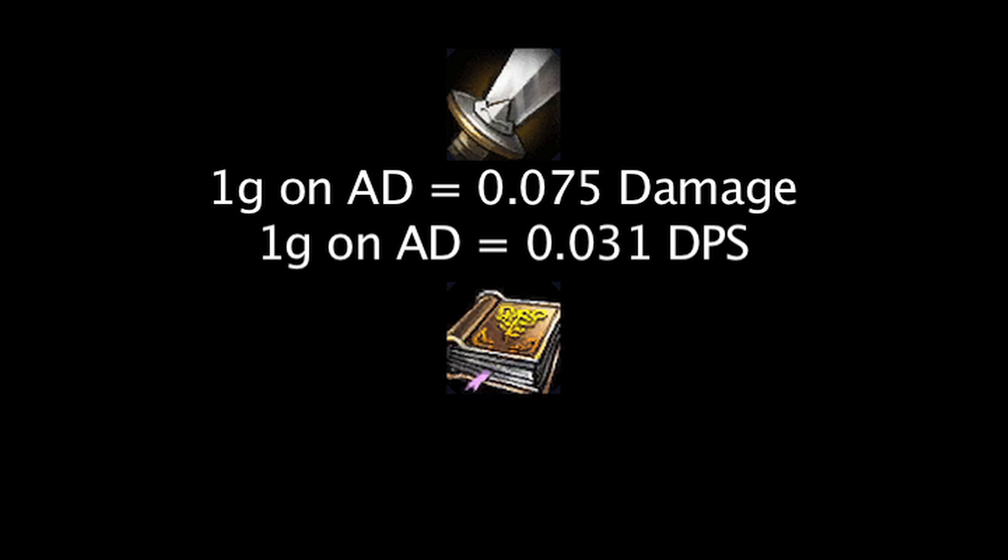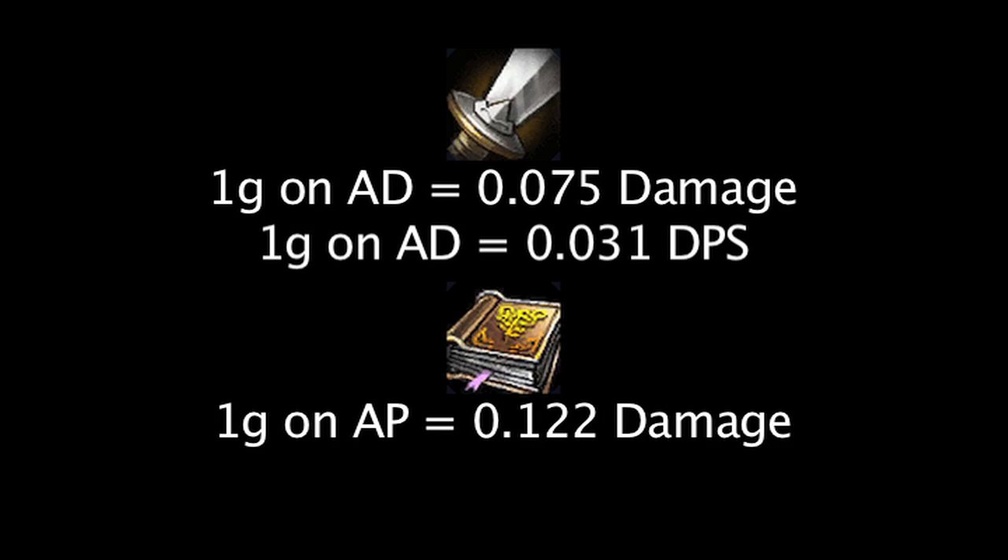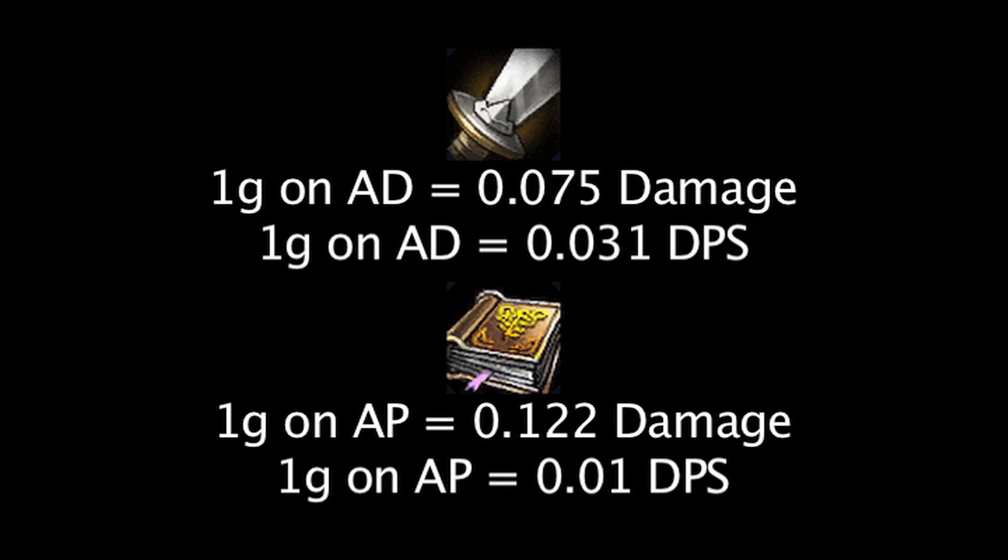For every 1 gold we spend on ability power, Ezreal gains an extra 0.122 total damage across his auto attack and abilities and about an extra 0.01 damage per second.